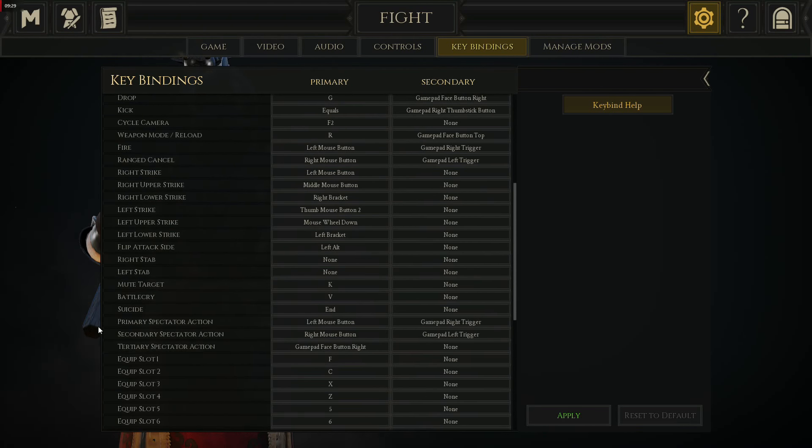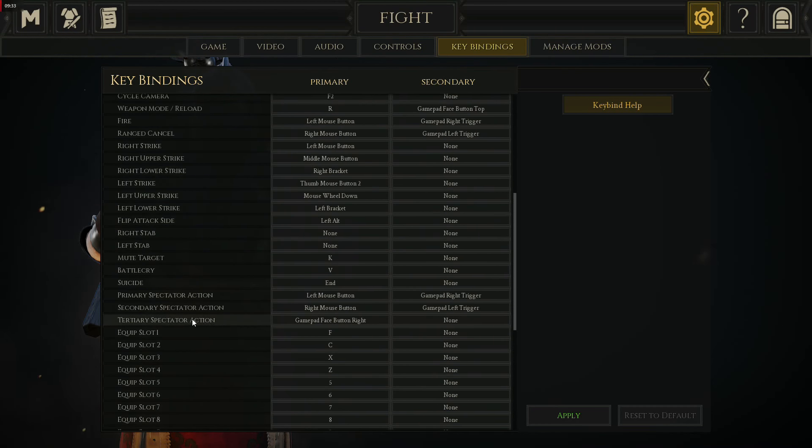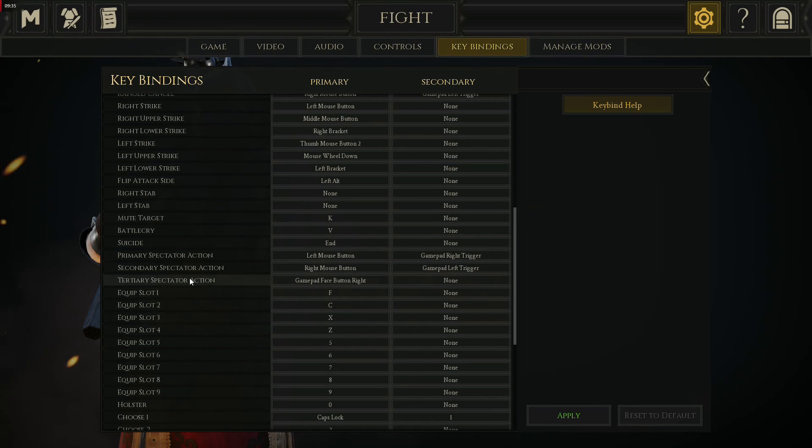These are all just voice and emote commands. One last thing: I prefer having my equipment bound to F, C, X. These are just a little closer and more accessible. These are not essential in life-and-death scenarios, but something to consider if you have a hard time accessing 1, 2, 3, 4, 5 on keyboard. Consider F, C, X, Z — it helped me out transitioning from console to PC a while back.